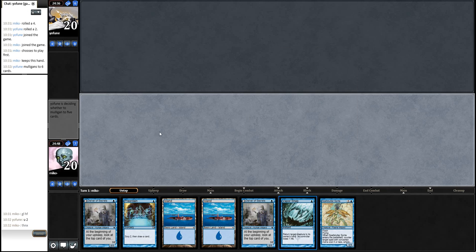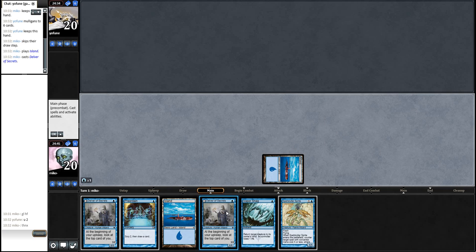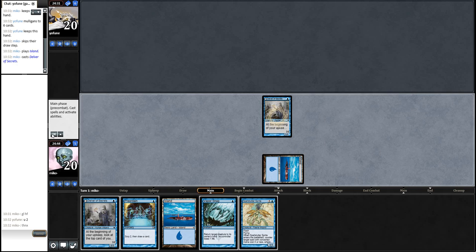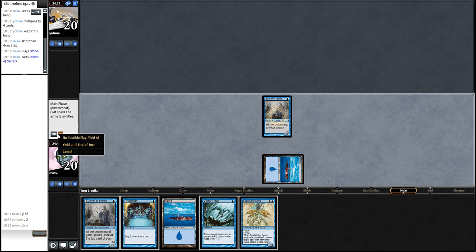We've got Vipersnag which is nice. We've got Spell Snare Sprite which is okay, not too good since we can't play it on turn one - we'll have to wait. Unusually, Slivers are about two mana instead of one, so let's see what we can do.